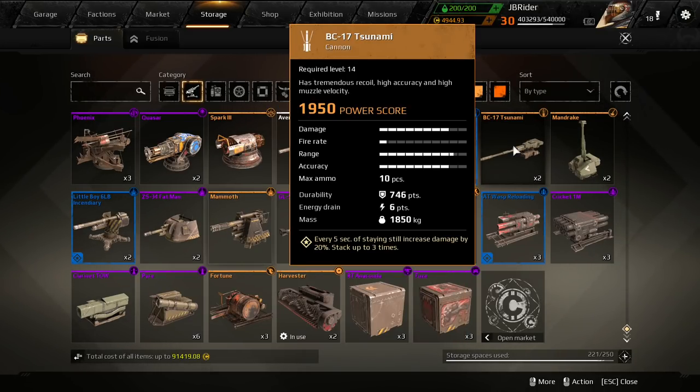Let's take a look at the Tsunami. The Tsunami has 1950 power score. Damage is a bit less than the Mammoth, fire rate is also a bit slower than the Mammoth. Range is very high, accuracy is very high. You also get 10 pieces of ammo, just like the Mammoth. Durability is 746 — the Mammoth has almost twice more health. Energy drain 6 points, mass 1850 kilograms. Its perk: every 5 seconds of staying still increases the damage by 20%, stacks up to three times. Unfortunately, the perk is not as great as the Mammoth's unless you snipe — you'd have to stand still for 15 seconds to get maximum benefit, which isn't really effective in most matches.